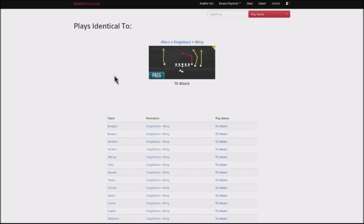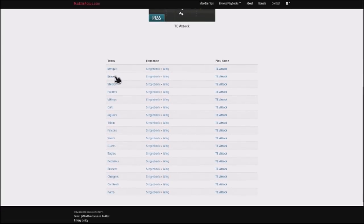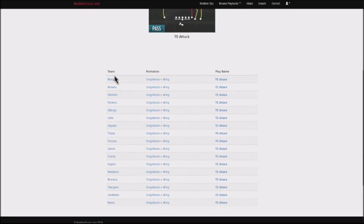I'm going to be breaking down this MUT scheme, and I want to show you a play that essentially is in 30 playbooks — it's the Titan Attack. This is out of the single back wing or the single back ace pair, a very common formation. It's in 30 of the 32 playbooks out there; the only two books that do not have this play are the Chicago Bears and the Kansas City Chiefs. So if you run any other playbook, you'll have this play available. This is great for draft champions because you're obviously going to have an opportunity to use it.